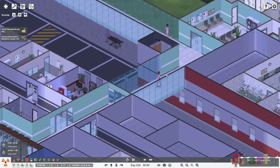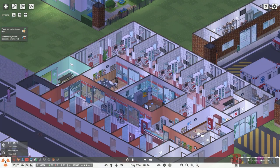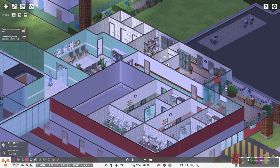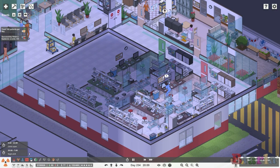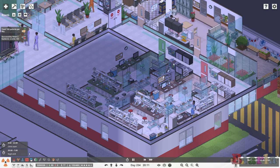Across this sky bridge, just above emergency, we have the labs. We've got two of the labs and still one more lab to build. She looks like she's in a rough way — let's put her on code blue.